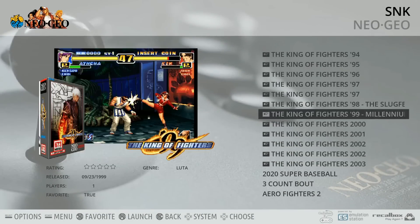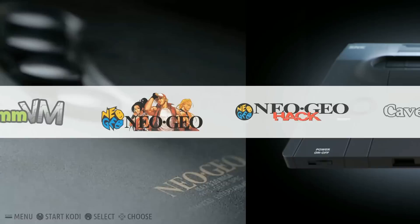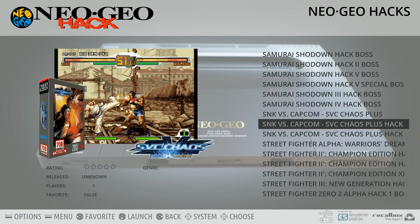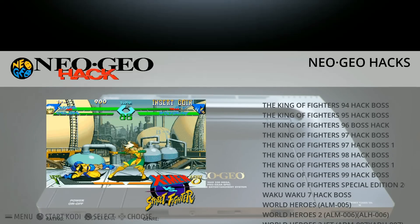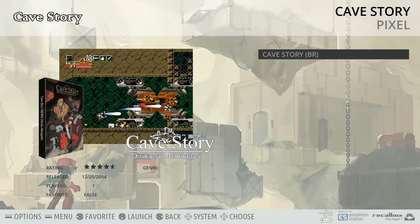Neo Geo, 138. Looks like he's a King of Fighters fan, favoriting all those. Should have your Metal Slugs as well. A lot of little hacks here — a large Neo Geo hack collection, which you don't see that very often. Usually you only see the hacks for the Nintendo and Sega consoles. Cave Story is just a standalone game but it's in Portuguese — you'd probably want to reinstall that and get it in English.